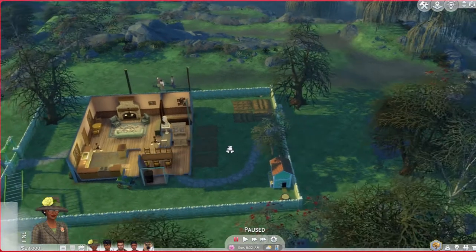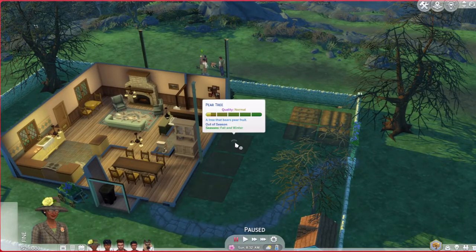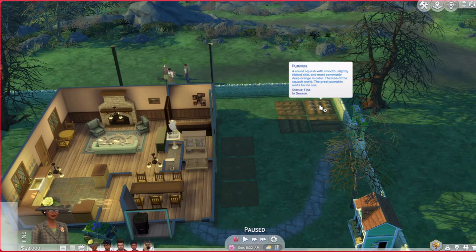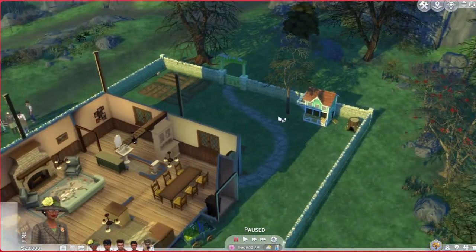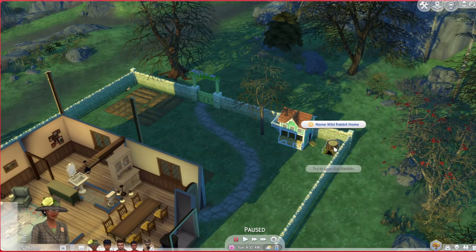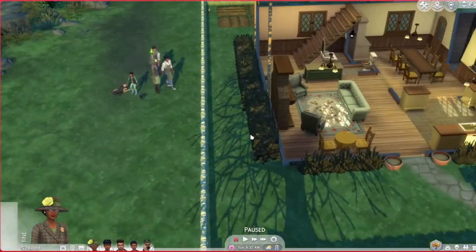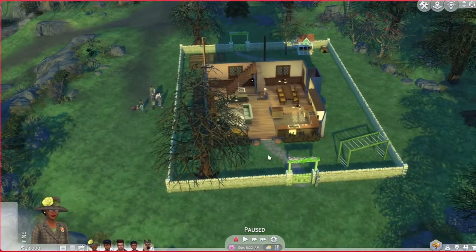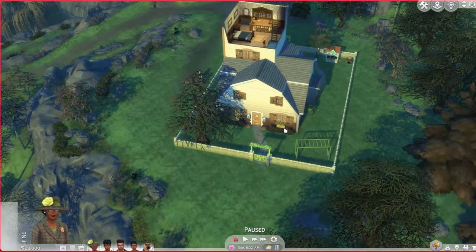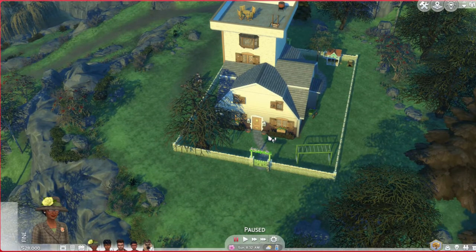There's a spiral pathway they can walk up and enjoy the view - you can see water in the distance. I should have put some plants up there. In the back from the dining room there are crops - pomegranate, cherry, pear tree, and pumpkins. There's a chicken coop and a wild rabbit home. I haven't used much of cottage living's farm features yet in my own playthrough. Anyway, thanks for watching, don't forget to like and subscribe, see you in the next video!